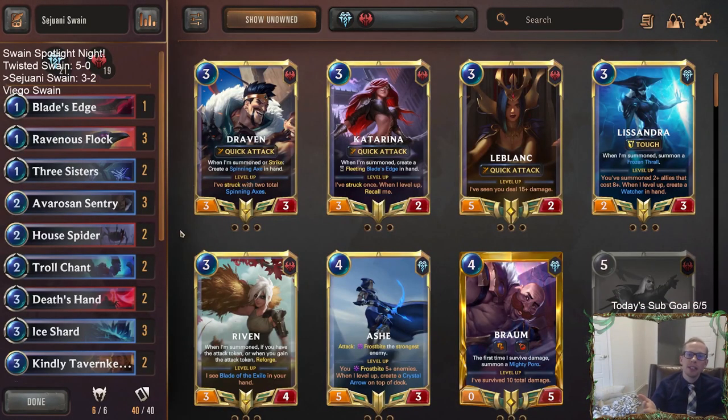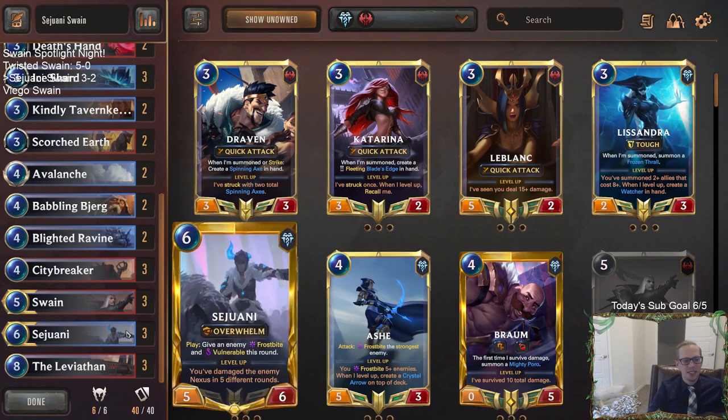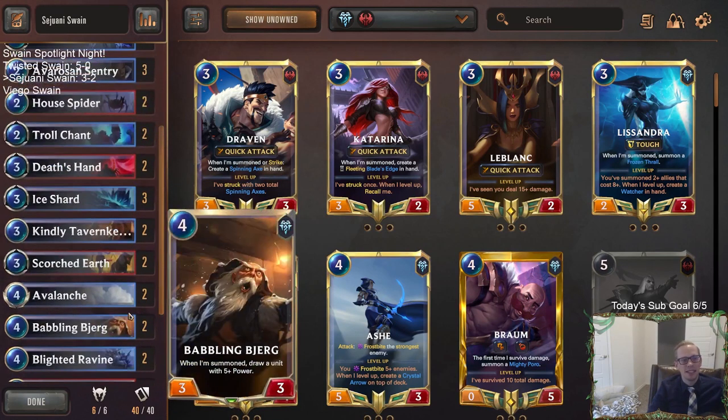The deck was really good — 3-2 but really should have been 4-1. I kind of tilted there against the Azir Sivir player. All I had to do was cast Scorched Earth on the Merciless Hunter and we were at like 95% to win. Lesson learned — keep paying attention, don't tilt. That was embarrassing but that's how it is.